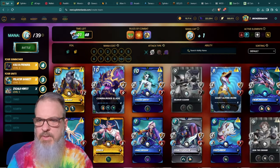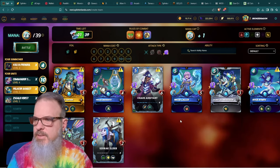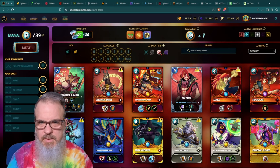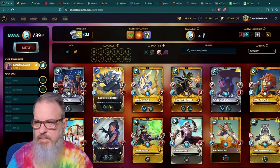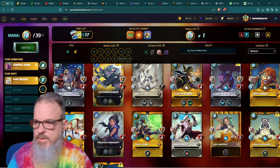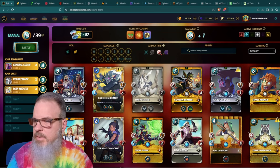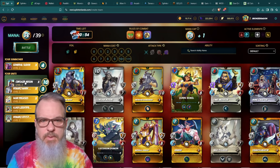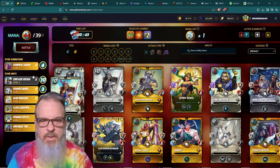Pelicor Bandit is flying. I like Gargoyle Lion's Guard Vault, but I'm going to take him out and go up front with Commander Slade. Let's look at War Pegasus, Venari Marksrat, Ajax Lightfoot, Venari Crystal Smith for some range — approaching this from a range perspective. Corsair Bosun in second place, Gargoyle Devil up front because he's got Close Range.